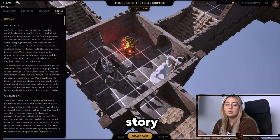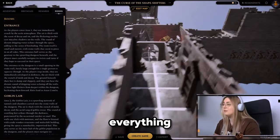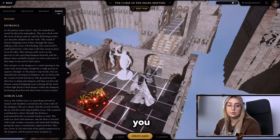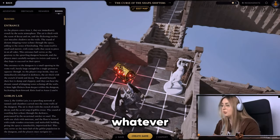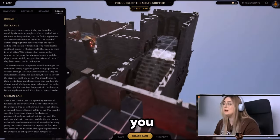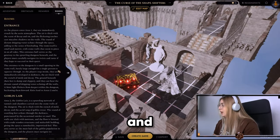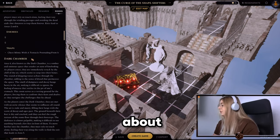Now let's talk about the Rooms. Each room in this dungeon has its own story, its own challenge, and maybe potential rewards. Everything for now is just a random placement to show you guys what we're working on — that it's possible to place whatever you want in those rooms. The AI will place it for you first, and then you can edit it however you want.